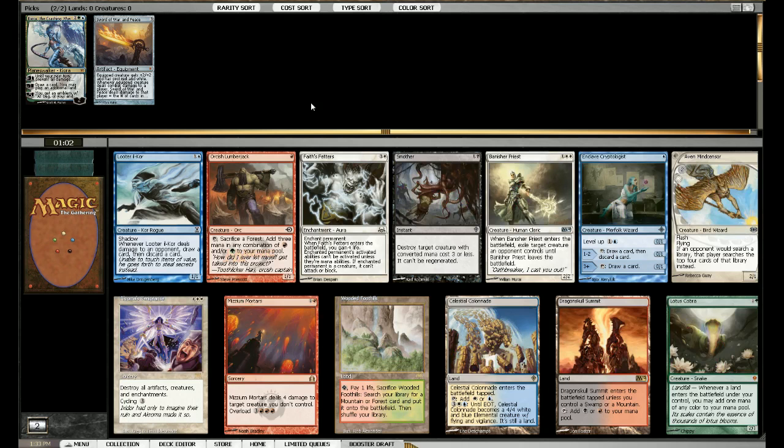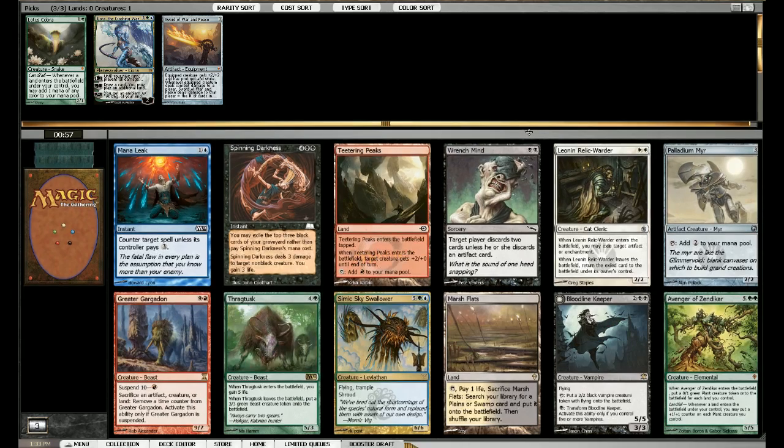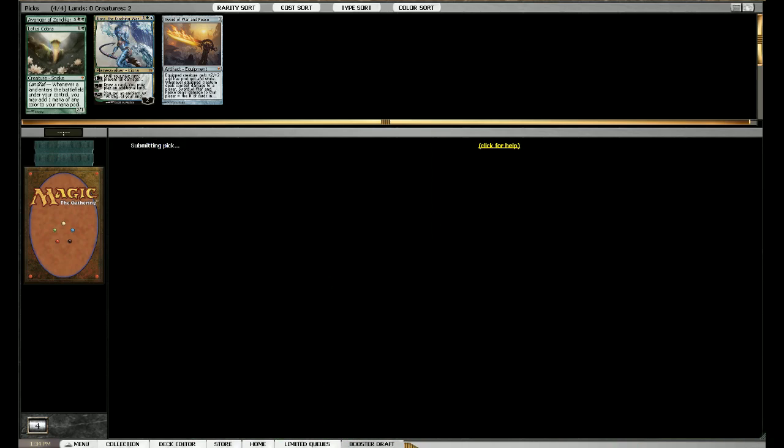I'm not so sure about that though. We get a Lotus Cobra, which I think I'll pick up - it accelerates us into Kiora and it's a creature we can equip with the Sword of War and Peace. We also have a Lutro Core which could wheel, but this signals to the people on my left that I want to be green because there's no other green in the pack. There's Avenger and Tracktask - both pretty sick. I think Avenger is a better card, more game-breaking. This might wheel. Tracktask fits the color, not a bad card, but I'm going to go with the Avenger.